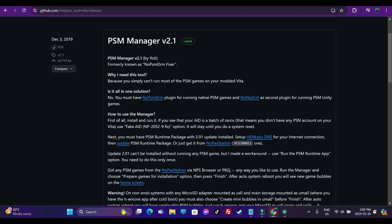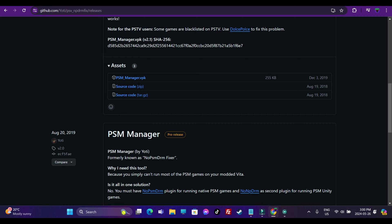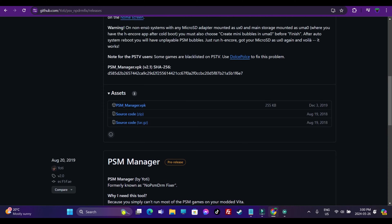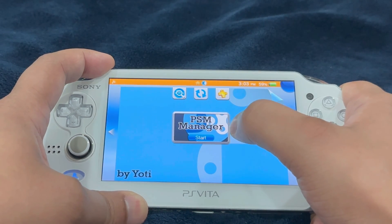After that, visit the link in the description and download the VPK file. Put it into your PlayStation Vita's memory card root and install the VPK. After installation of the application, run the PSM Manager.